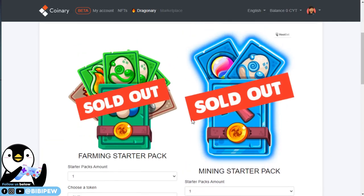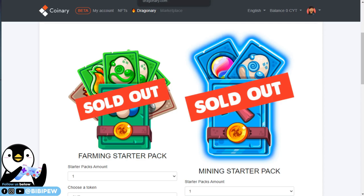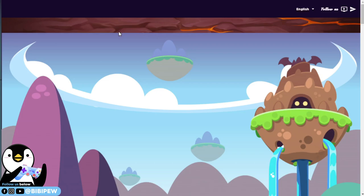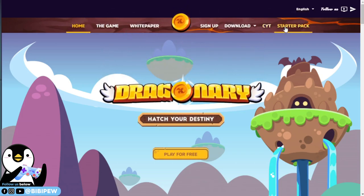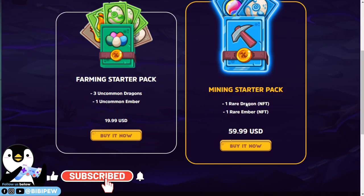So what is the mining starter pack? Under mining starter pack, if you go to the Dragonary website, you will be able to see that the mining starter pack will have one rare dragon each. You will be getting one rare dragon NFT and also one rare emble NFT. I think the emble is for you to fuse your dragons. Then the farming starter pack will be three common/uncommon dragons and one uncommon emble. So if I buy five, I will be having five rare dragons and five rare emble, and 15 uncommon dragons and five uncommon emble.